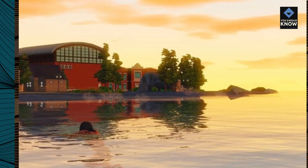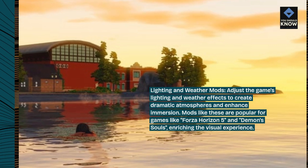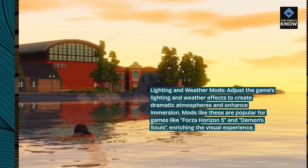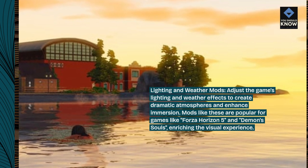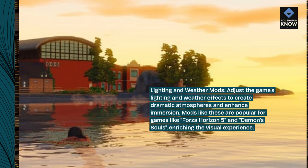Lighting and Weather Mods. Adjust the game's lighting and weather effects to create dramatic atmospheres and enhance immersion. Mods like these are popular for games like Forza Horizon 5 and Demon's Souls, enriching the visual experience.